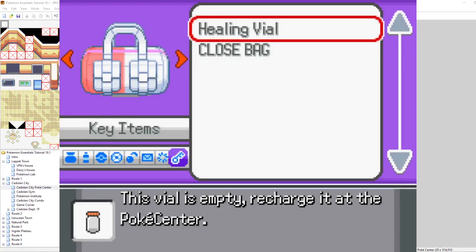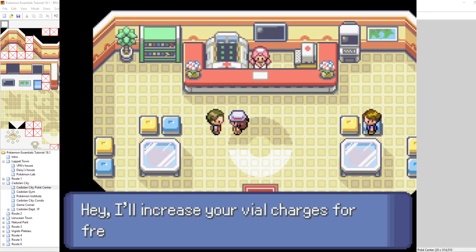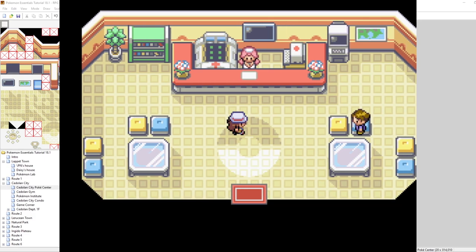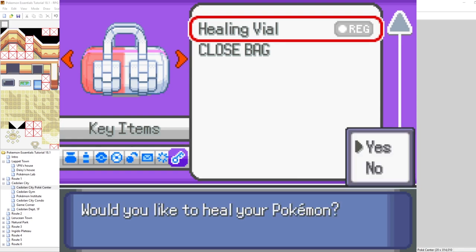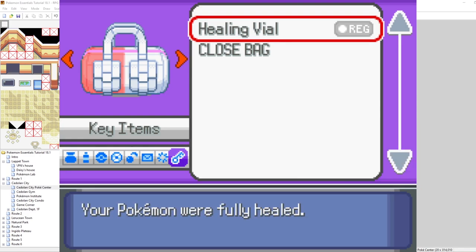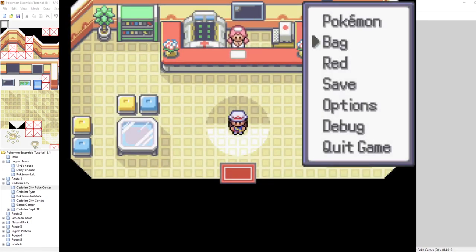So now that we've added the \\ME PokemonHealing command, let's go and try using our vial one more time. We're in the Pokemon Center with our empty healing vial. We talk to the NPC to increase our vial charges. Let's use it — 'Would you like to heal your Pokemon?' Yes, I would. Our Pokemon were fully healed, one charge remains. There we go — we've added sound effects that play when we heal our Pokemon.